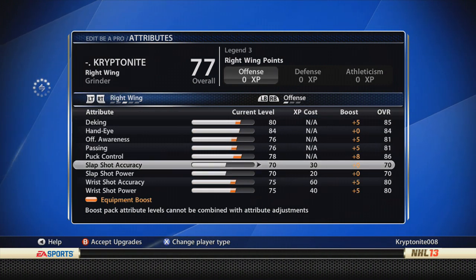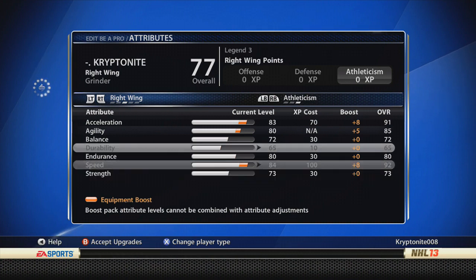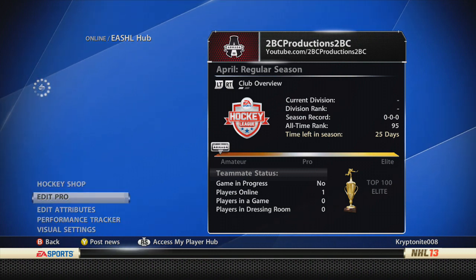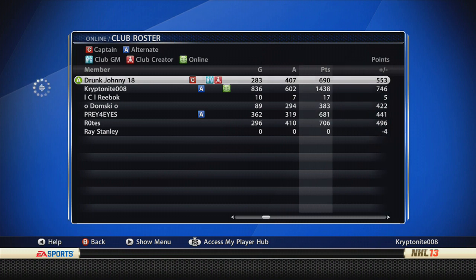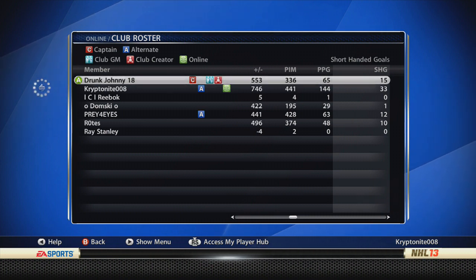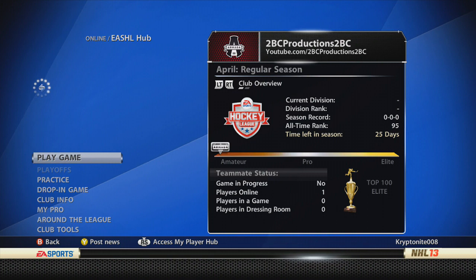From right wing — try it out for yourself, see if it really makes a difference. The height and weight might make a difference, but this is what I use. This is how I score goals on our club, 2BC Productions — I do have a lot of them, so obviously something's working out. Let's take a sneak peek into our club stats here. Club info, club roster — there you go, that's our team. What a great bunch of guys we got here on the Superb Men. Ray Stanley, get back already! So yeah, that was my player build. It seems to be working — I get a lot of points, but obviously that's just a result of great teamwork and great team play.